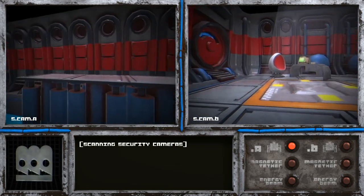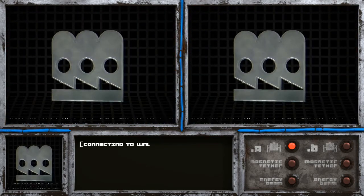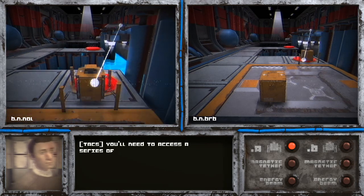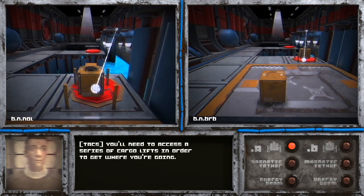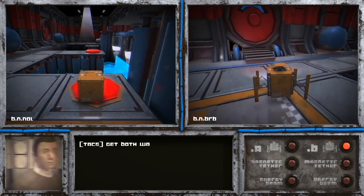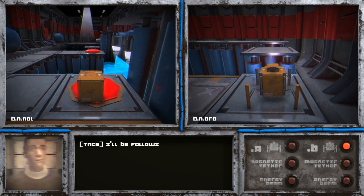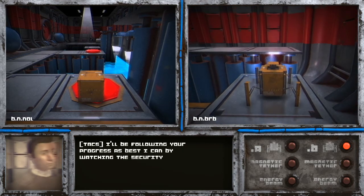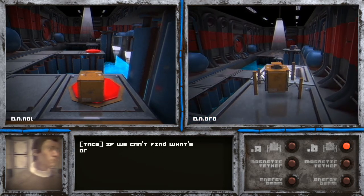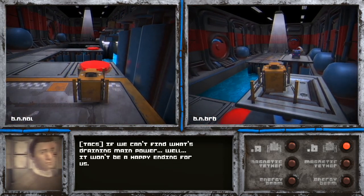I've worked out a route for you to follow — you'll need to access a series of cargo lifts in order to get where you're going. I'll light up the exit with an overhead lamp — get both walkers over to the lift and you can progress. Just follow the light. I'll be following your progress by watching the security feeds. If I think I can help, you'll hear from me. If you can't find what's draining main power, well, it won't be a happy ending for us. I hope it's a happy ending.